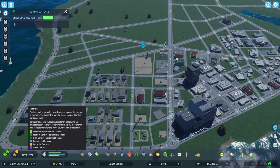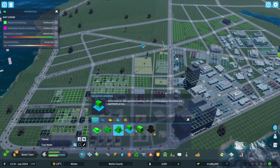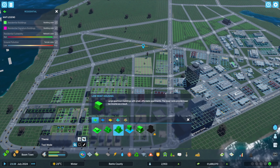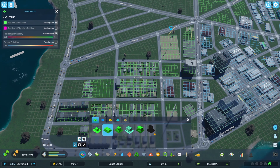I think that has all of them covered. So let's go ahead and zone through here. Looking at our demand, we need high density, medium density, and definitely low density. I want to start placing some high density uses.